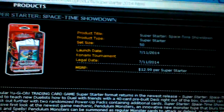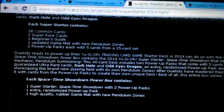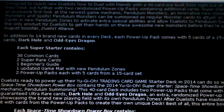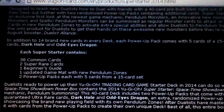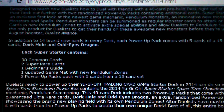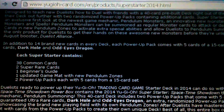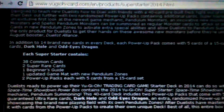They're planning to sell it for $13 plus tax. Each super starter contains 38 commons, two super rares, which are the magicians, one beginner's guide, one updated game mat with new pendulum zones, and two power-up packs with five cards each. In each power-up pack you get one dark foil and one ultra rare Eyes Dragon.